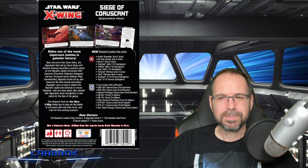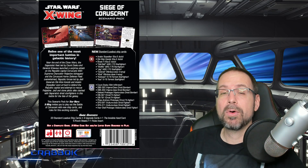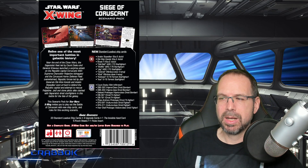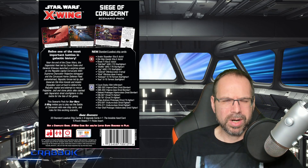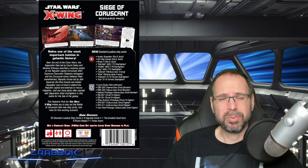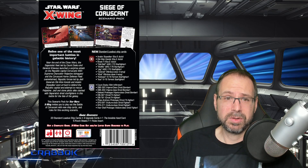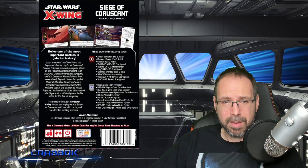We also got to look at the back of the box for the Siege of Coruscant. You can see this for yourself at the Asmodee store — shop.asmodee.com — where it's available for pre-order. You can lock in your copy at $24.99. It's a steal for as many new pilots and as much new value as you're going to have added to your game. I think this is fantastic, especially if you play either Separatist or Republic.